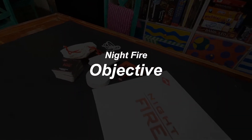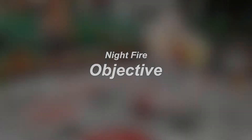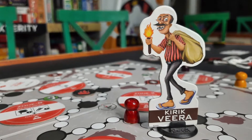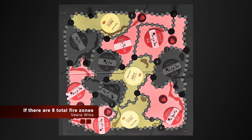The setup is done, but before moving forward, let us explain the main objective of this game. Kirak Veera, the mischievous player, is trying to light fire around the forest and can win in two ways. First, if there are five live fire zones on the board, the fire is out of control and Kirak Veera wins. Or, if fires have been lit in eight zones — even if they've been doused — that means a lot of damage has already been done, and again Kirak Veera wins.